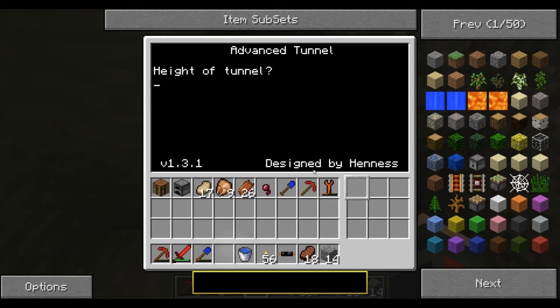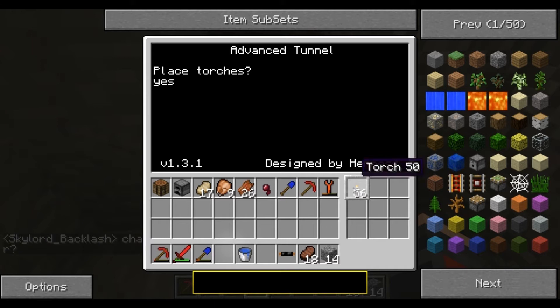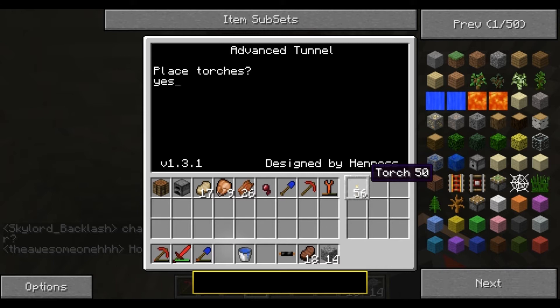It says 'height of tunnel' — for a normal strip mine we do two, enter. 'Width of tunnel' — one, enter. 'Length of tunnel' — let's do 100. 'Place torches' — yes. Now don't hit enter yet: put your torches in the turtle's inventory. This will place torches perfectly on the ground for you so you never have to place them yourself, and it lights up everything nice and neat.